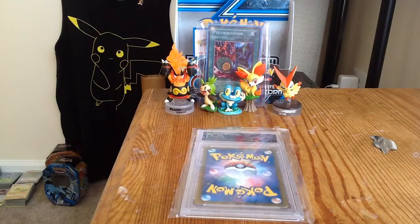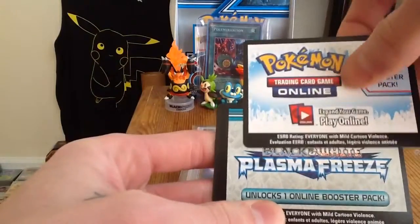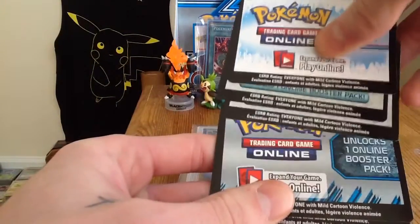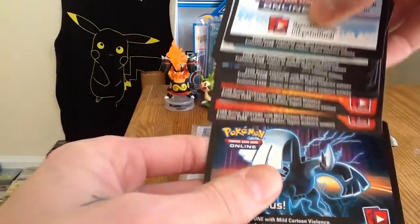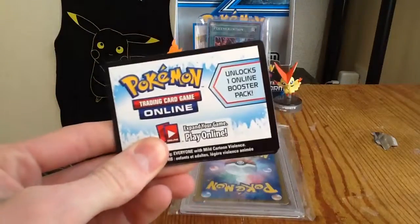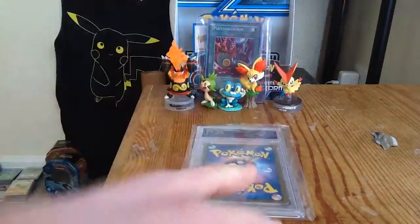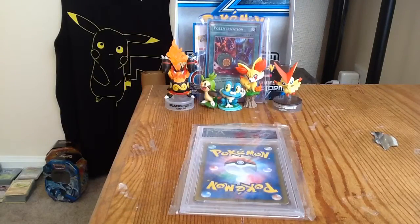I think this is what he was wanting me to give away on the channel — a bunch of code cards: Plasma Storms, some Plasma Blast stuff, and oh there's a Luhia 10 one. So until I know that this is what he wanted me to give away, I'm just going to sit back here, separated. And then he sent me some extras.